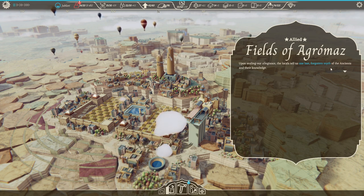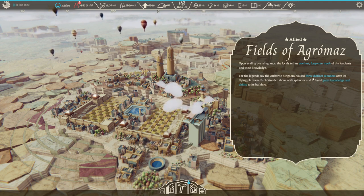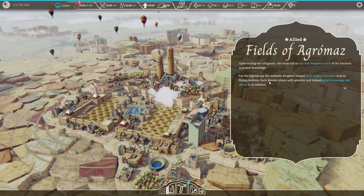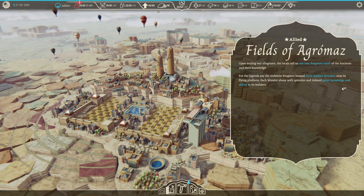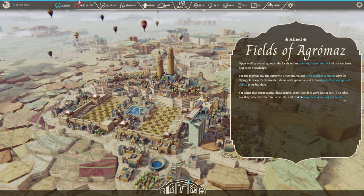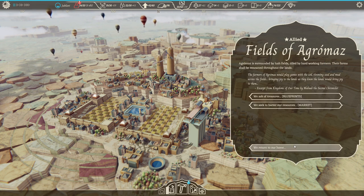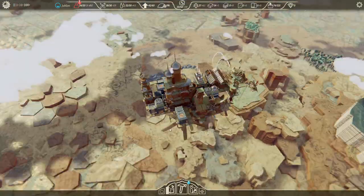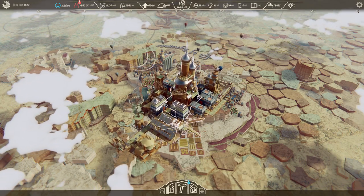We are now allied with Agromaz — fireworks! They offer to supply us with one wood every hour. Now the locals tell us a forgotten myth of the ancients: the legends say the airborne kingdom housed three distinct wonders atop its flying platform. Each wonder shone with splendor and imbued great knowledge to its builders. When that great capital disappeared, these wonders were scattered to the winds and their pieces lay among the lands — so we have to find these pieces of wonders.